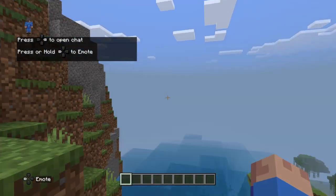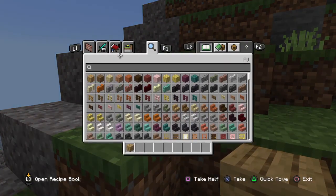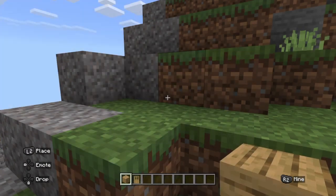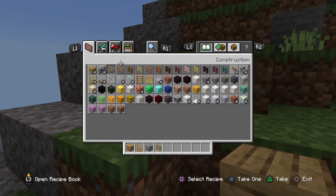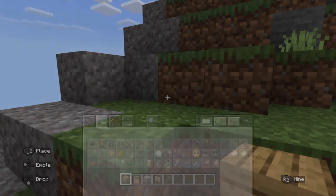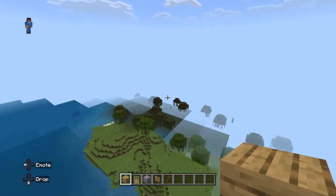Okay, let's get some oak planks. Let's get a door — where's the door? Okay, let's get a door. And let's also get some stone, some fences to make a farm, and a hoe. Yep, let's get a hoe so we can make a sheep farm.